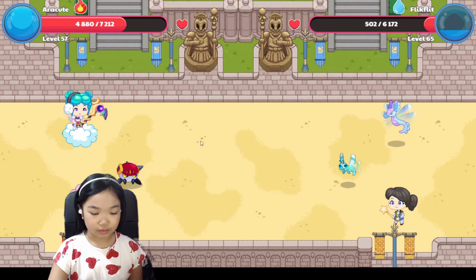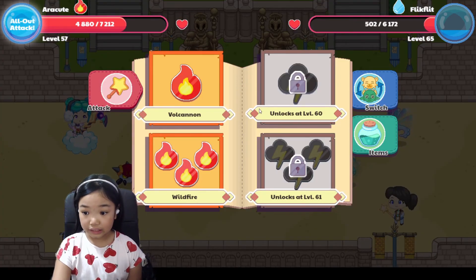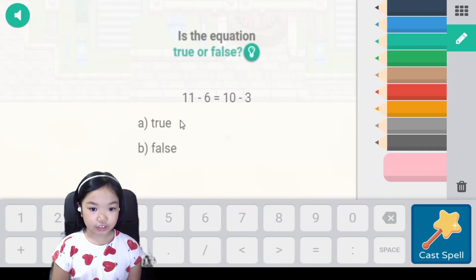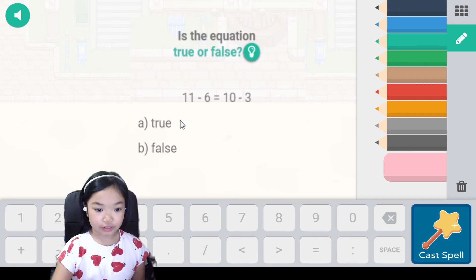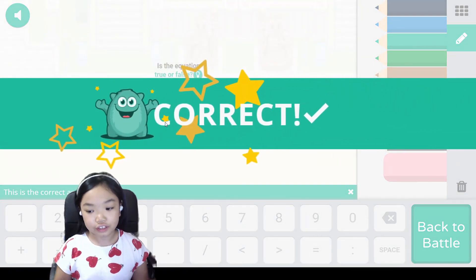Oh wow. Powerful. He is powerful. Is the equation true or false? 11 minus 16 — 1, 2, 3, 4, 5, 6 — equals 5. 10 minus 3 equals 7. So it's false — you can see the differences.